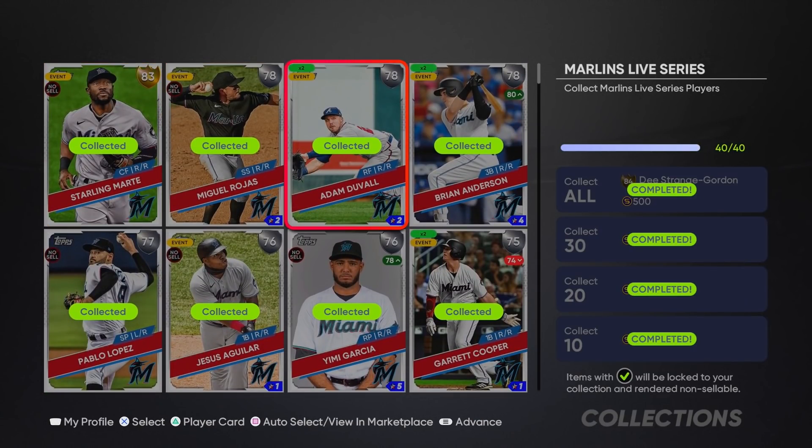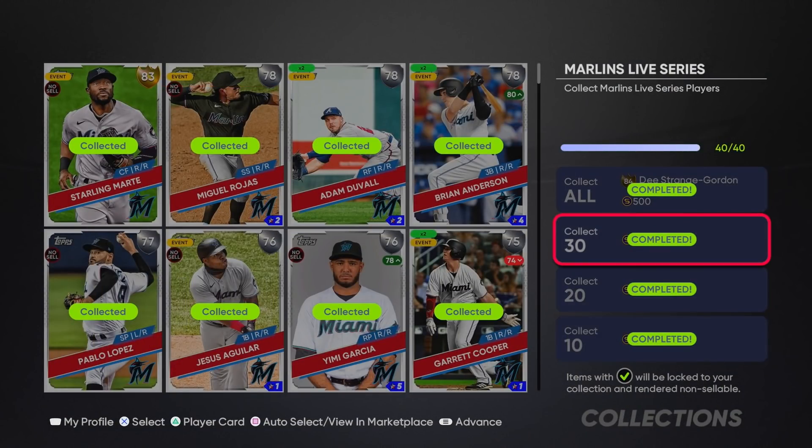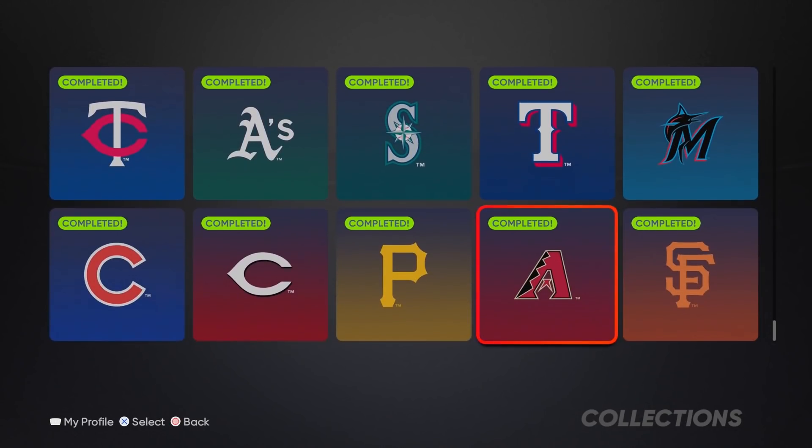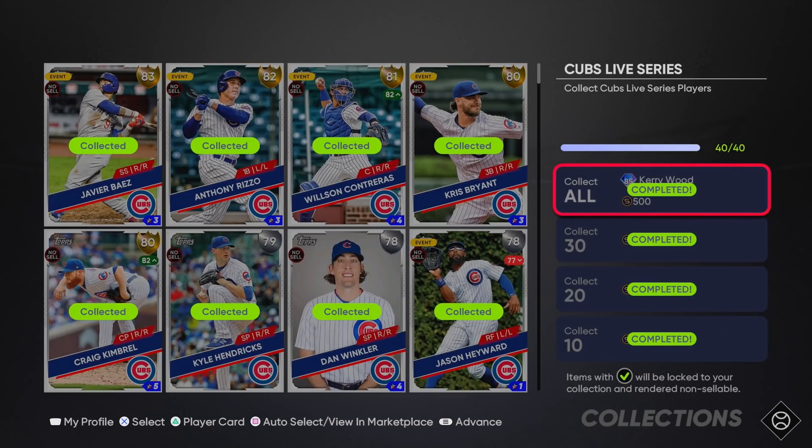D. Gordon is pretty good - similar to George Brett, good contact, high vision, lower power, lots of speed and a threat to steal. You're getting the extra stubs, getting players, and getting these collections out of the way. These collections also give you progress toward Team Affinity - that's a big benefit, especially for no money spent players.